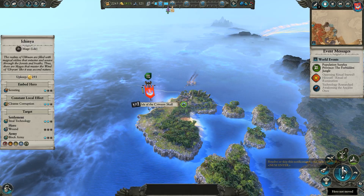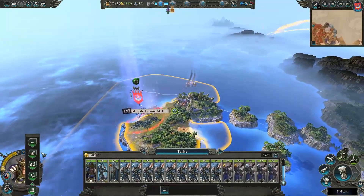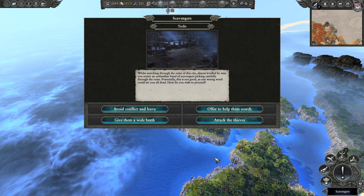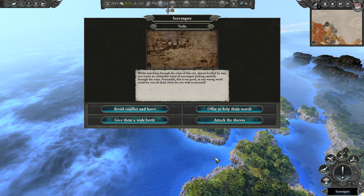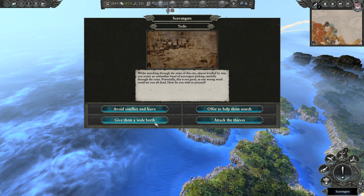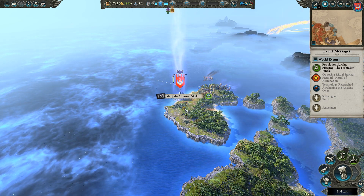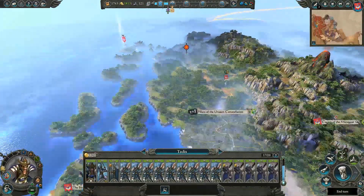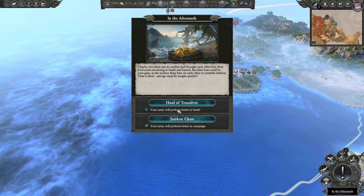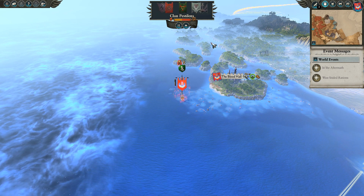Technology research: the Awakening of the Ancient Ones. I'll just scout these ruins as well. Treasure Hunt — while searching through the ruins of this city, almost levelled by war, you notice an unfamiliar band of scavengers picking carefully through the ruins. Potentially this is not good, as one wrong word could see you all dead. How do you wish to proceed? Avoid conflict, offer to help them search. Rip, that was bad. So I can't do anything this turn, so I'll wait. Goddamn that was annoying — I should have attacked them or something.